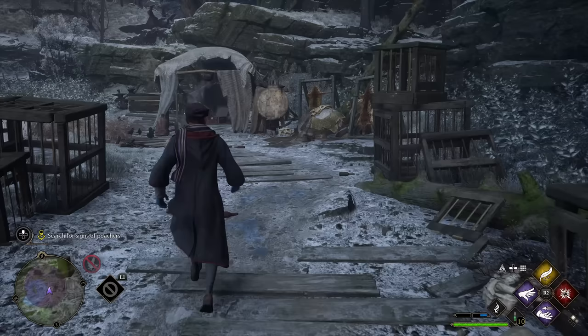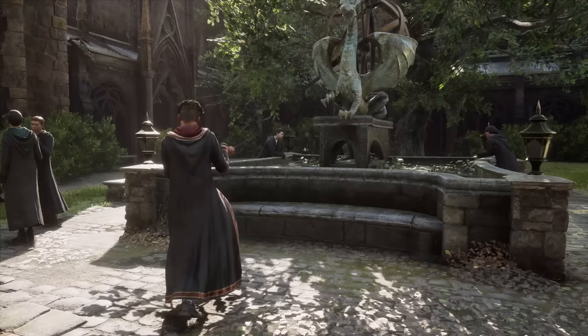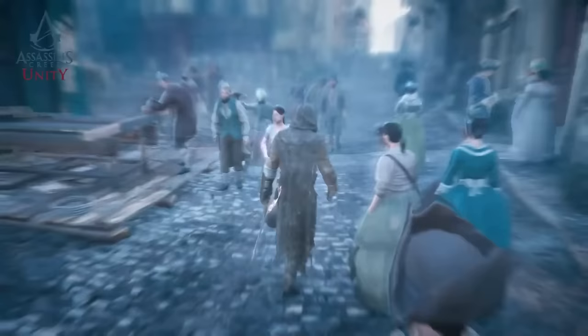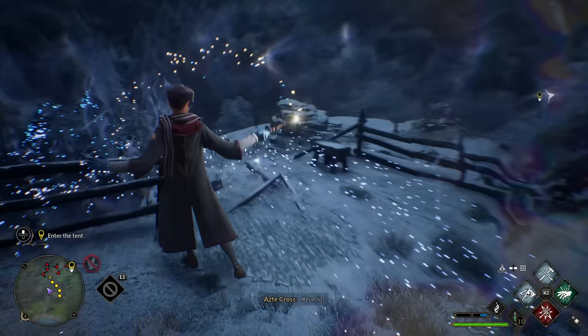The spell you're going to use constantly is Revelio. This lights up everything interactable — for things like puzzles — with outlines you can actually see through walls. It also reveals hidden pages and items. Think of it like Eagle Vision from Assassin's Creed: blue is interactable, gold is loot, and red means enemies. Enemies actually stay marked, which is awesome.